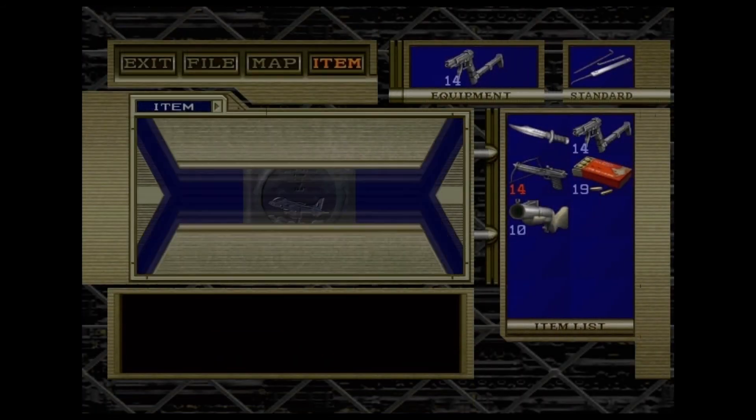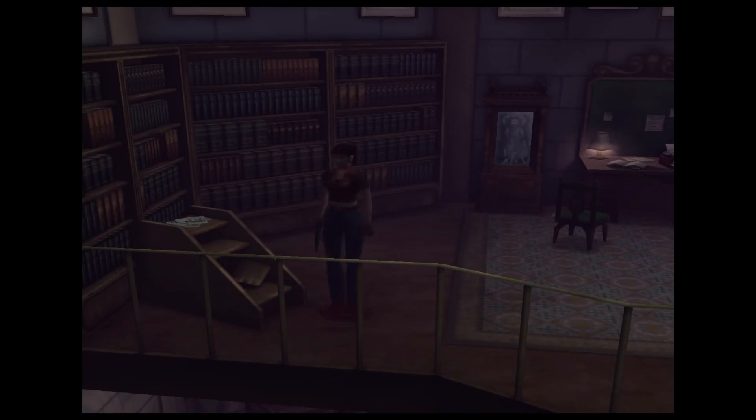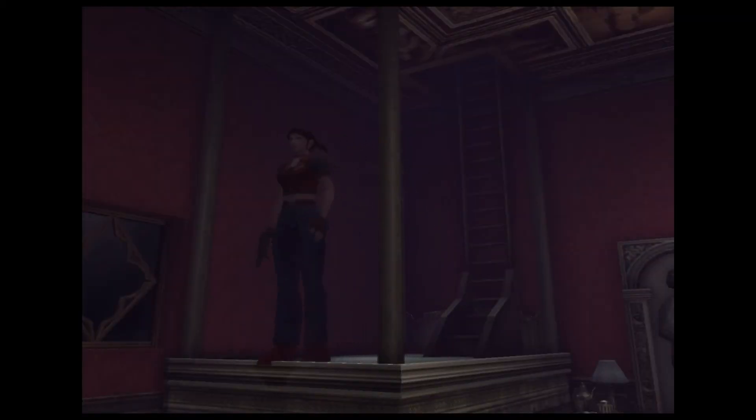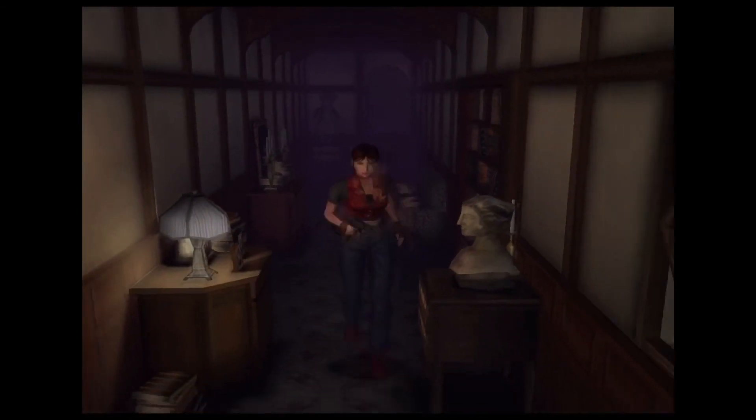We have managed to make our way to the apex of this building and have finally obtained the last proof we need to gain access to the plane. Fun fact — depending on whether or not that was the final proof you needed, the cutscene that plays will be different in a very slight way. If that wasn't your final proof, the self-destruct sequence will not trigger. But if that was your final proof, the self-destruct sequence will actually trigger during this cutscene. In my case, the self-destruct sequence has been activated. The timer only starts when you get to a brand new area of the facility, but that won't be for a while.